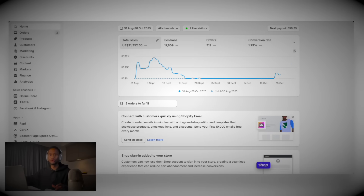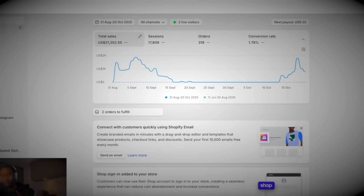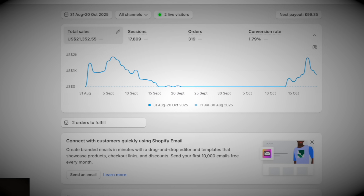This store did $21,000 in revenue and about $5,000 in a week with just AI UGC ads. The store initially did $15,000, then we shut it down because the ads dried up. But when I ran it back up with AI UGC ads, we made $5,000 in only about five days, scaling up to $1,800 in one day with just AI ads.